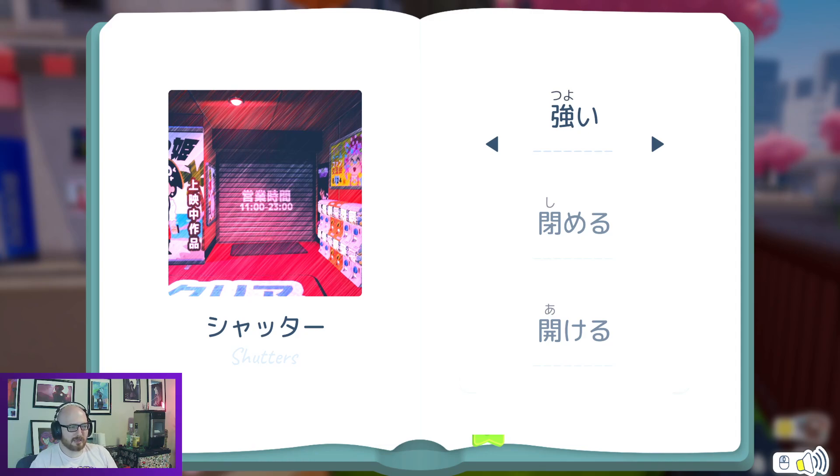Here we have some shutters. Tsuyoi — sure. Shimeru. And akeru. All these make sense. Tsuyoi is pushing it; I guess shutters are strong, but sure. Shimeru is to close, akeru is to open. So: strong, to close, and to open.